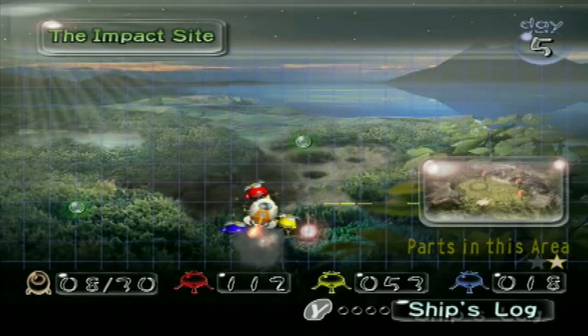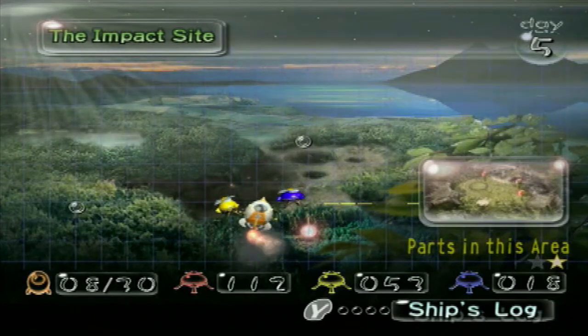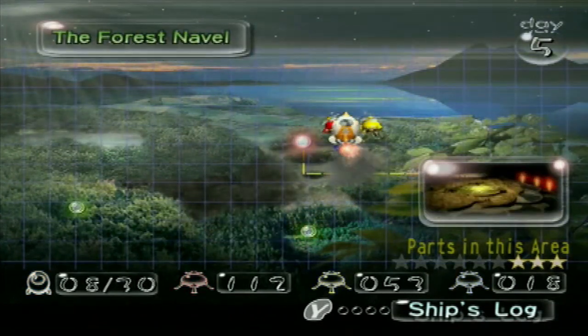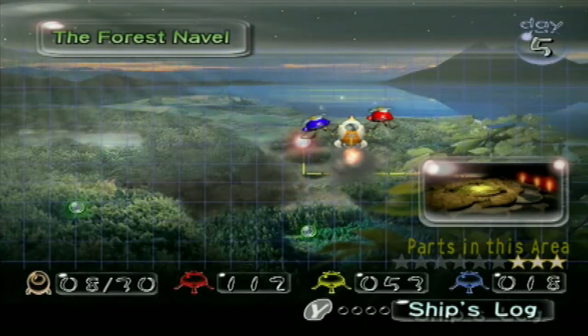Hey everybody, TPGHunter here, and welcome back to more Let's Play Pikmin. Last time, we visited the Forest Naval and got a fair decent amount of ship parts from there. We also discovered a new Pikmin type, which were the blue Pikmin, which are completely amphibious.